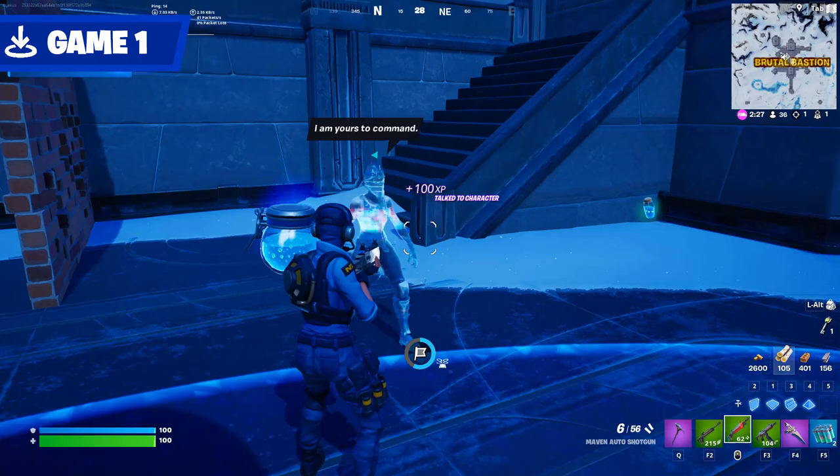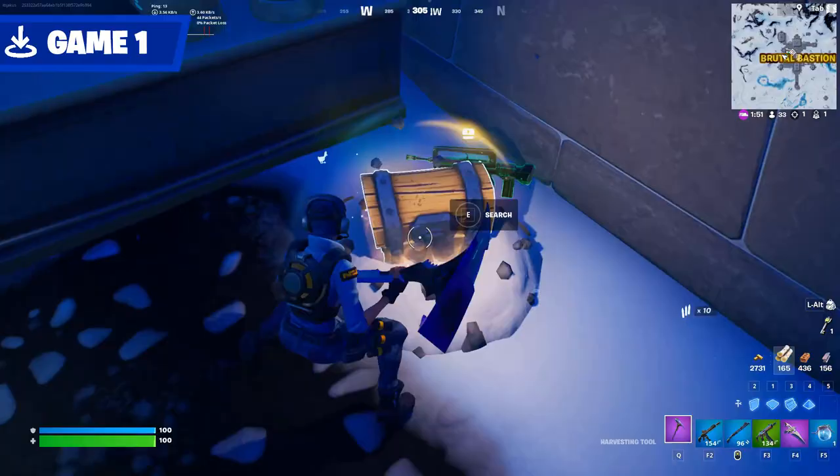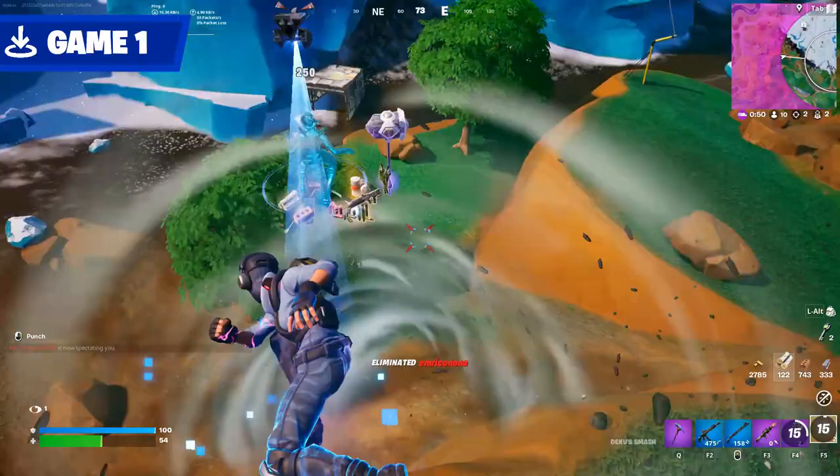I recommend hiring the NPC you can find here. It costs only 100 gold and they act as basically another squad member. Always claim the POI — claiming the location highlighted the chests and made locating more buried chests a breeze. Most of the time you'll rotate out to the west or south, so if you come west, be sure to come to this little forest for some good wood. All of that preparation allowed me to make it easily into the final circle.